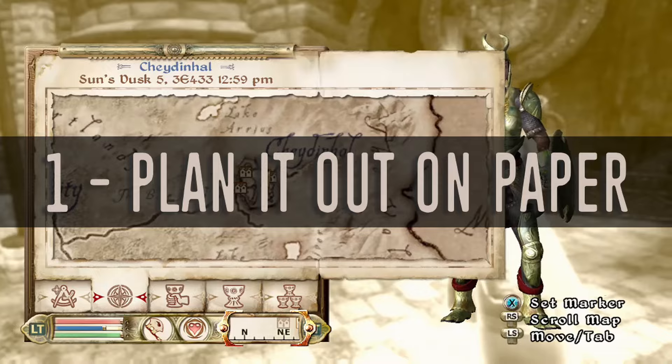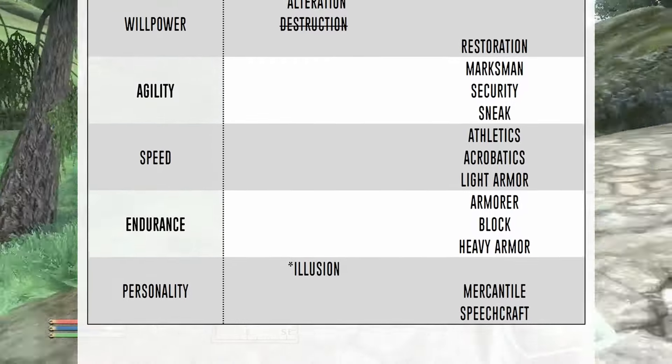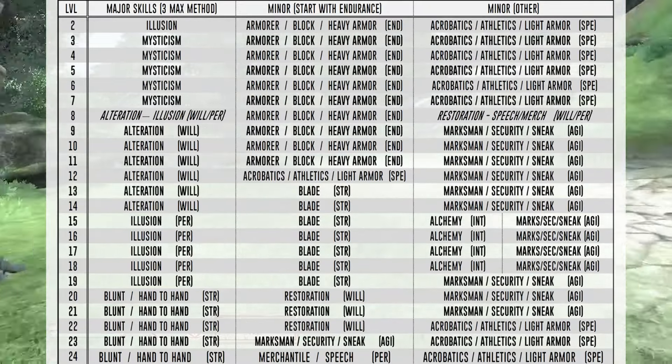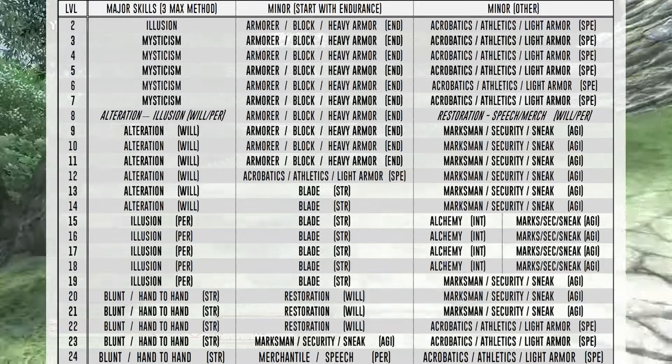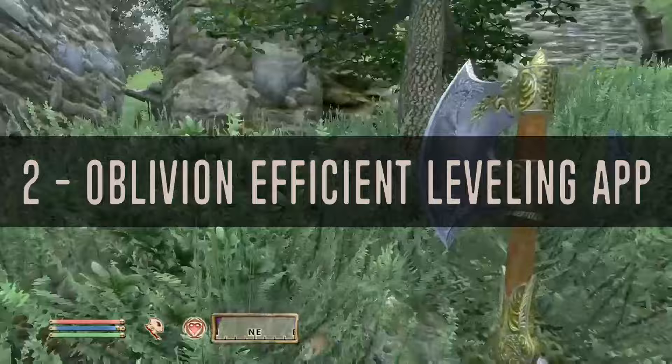If you're intending to make this a perfect character, you have to have a game plan. It might seem a bit much to have it all out on paper, but laying out the major and minor skills you'll be working on at each level allows you to avoid mistakes and make sure all of your attributes are accounted for. Keeping track of how many times you've leveled each skill can be better done by the app.